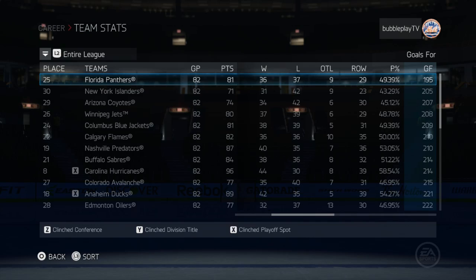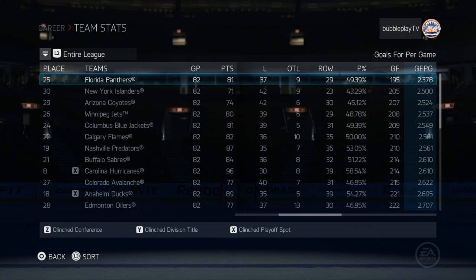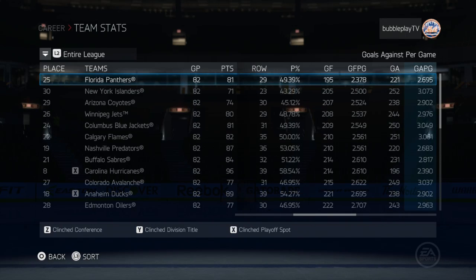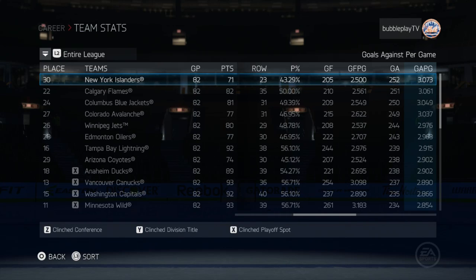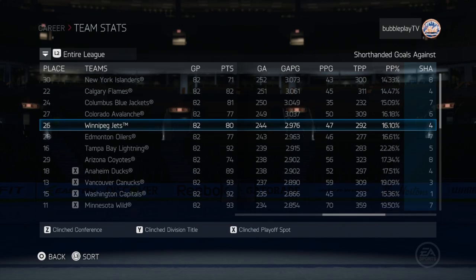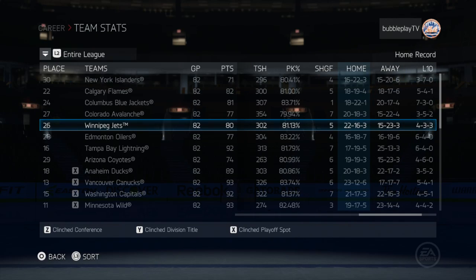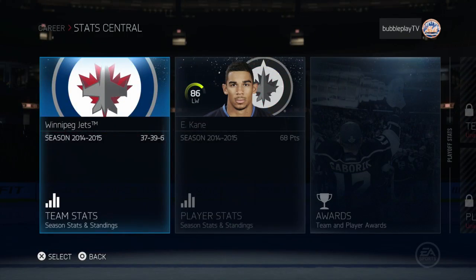Goals for per game — we are bottom four, so we're not really scoring that much. Only 2.5 goals per game — this is not enough. And we are allowing way too many; we're bottom five. So we are exactly a bottom five team. Power play is pretty decent. Our home record is really respectable for a bottom five team in the league. Away, not so good, but at home we did a pretty nice job.